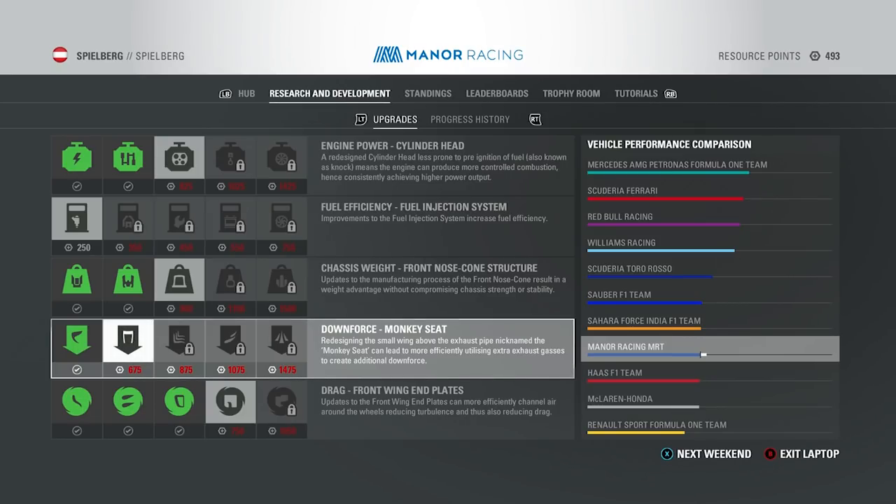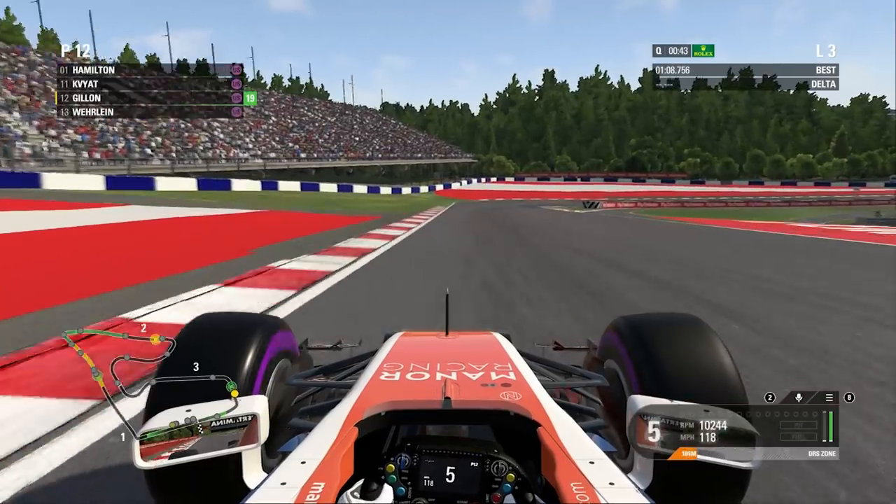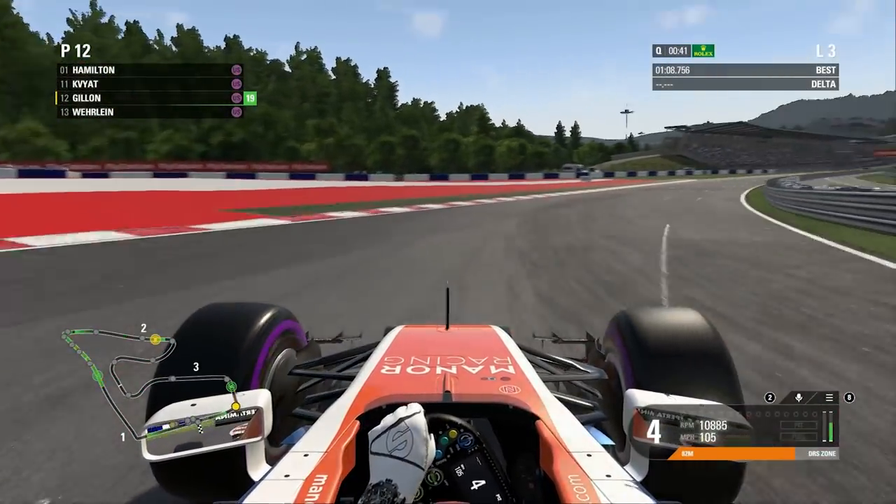I'm planning to do a downforce upgrade next — that's my provisional plan, I tend to highlight what I'm planning to do next. On the right outside there, we're now ahead of Haas and McLaren, and just behind Force India and Sauber, with Toro Rosso a little way ahead. We've climbed the grid slightly. I've come into qualifying — I'm in P12 at the minute, so a pretty good result already.